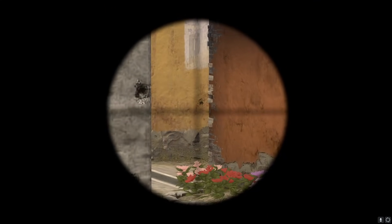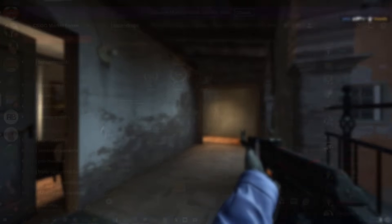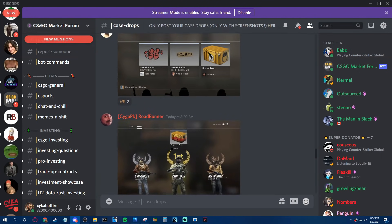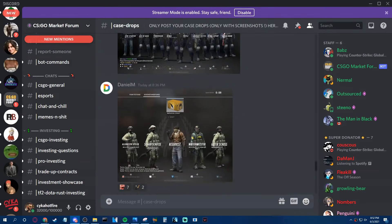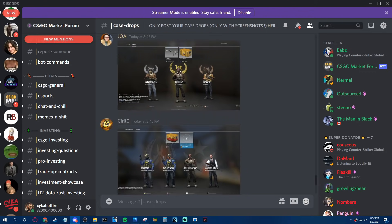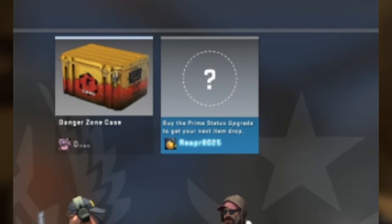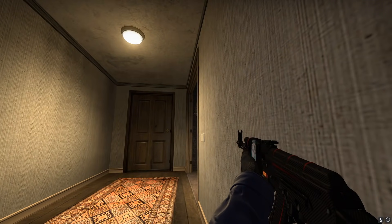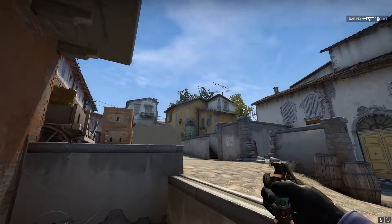It's not necessarily confirmed yet — all of them could be moved to the prime drop pool, we don't really know. But looking at the case drops channel in the CSGO market forum Discord, it doesn't look like they're added to the prime pool right now. Maybe they'll get added tomorrow or spread out into the pool somehow so prices aren't just completely destroyed, but it looks like they're all currently in the rare drop pool. Interestingly, the Prisma case getting moved directly to the rare drop pool just a few weeks ago actually makes sense now — Valve had never moved a case from the prime drop pool directly to the rare drop pool before, and this is probably why they were kind of alluding to this happening.